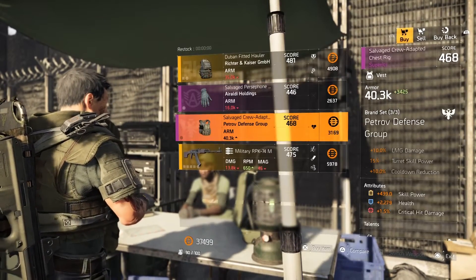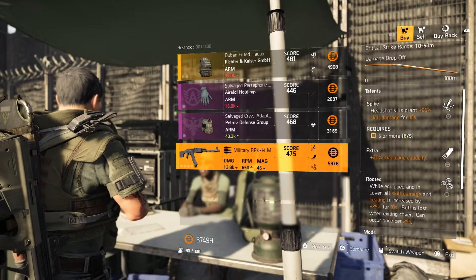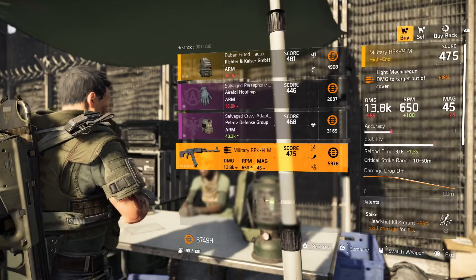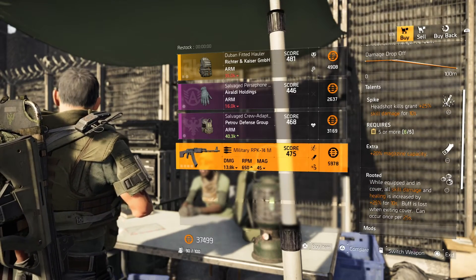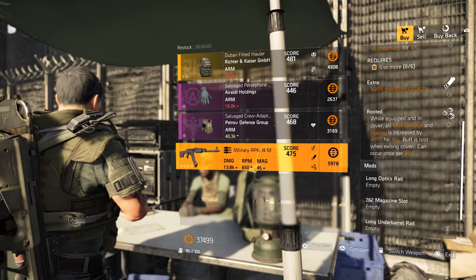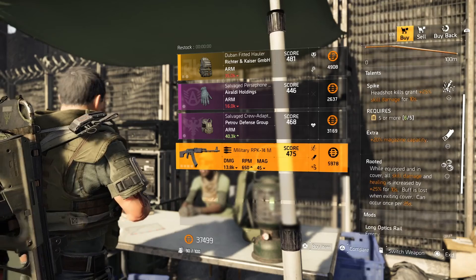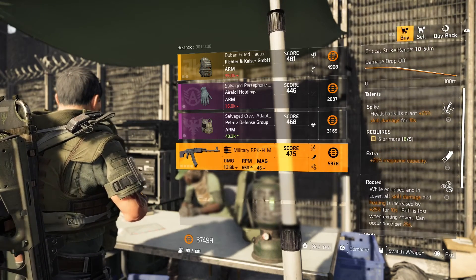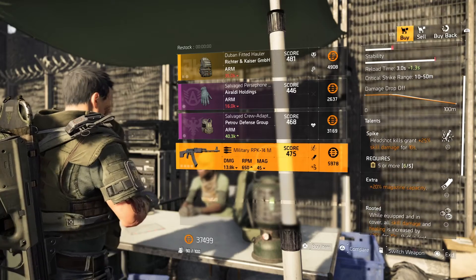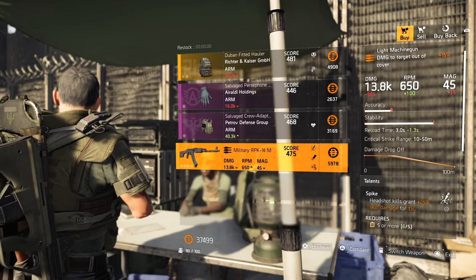Pass on the purples. Military RPK — this one has Spike, Extra, and Rooted. This would be okay. Give it a shot on your skill builds. You might not really notice it because you're always caught up in the heat of battle, but when those perks proc and your skills do more damage, you're going to see them really cooking some NPCs or even players in the DZ. Give it a shot.